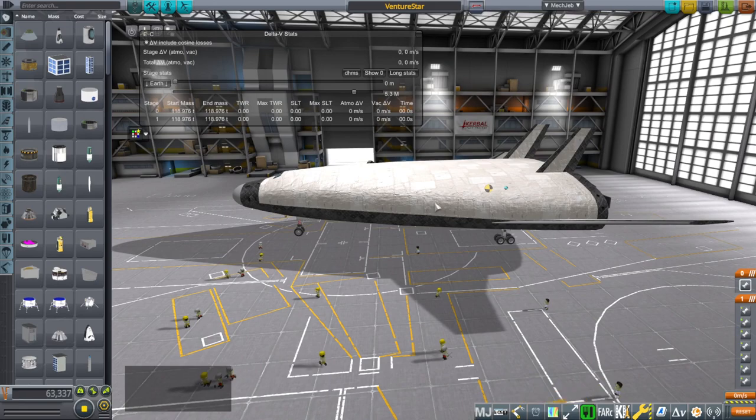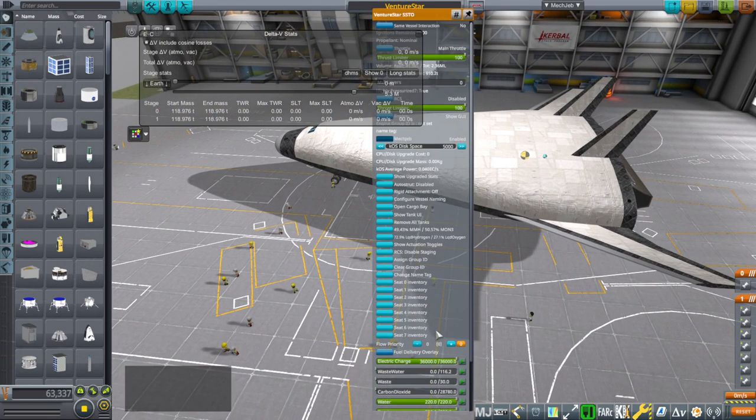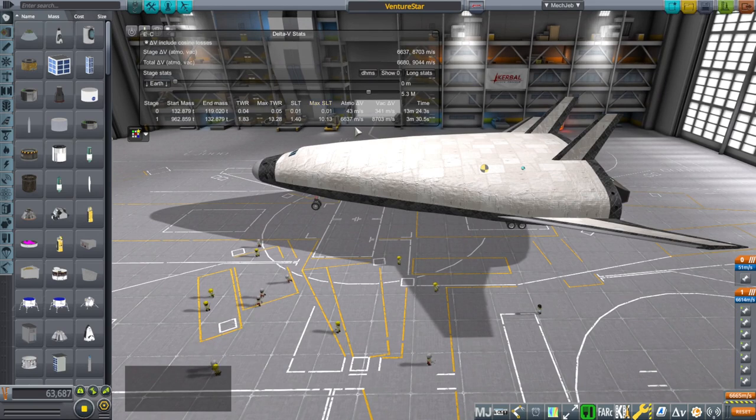We are going to try to launch it to orbit. The issue is it might not be able to carry this payload, and we'll have to be very careful about our launch profile. SSTOs are a completely different launch profile than anything else. You can see three minutes and 30 seconds to orbit. Of course it has to throttle down because its max thrust-to-weight ratio will eventually get to be 13 — only 1.4 off the pad.